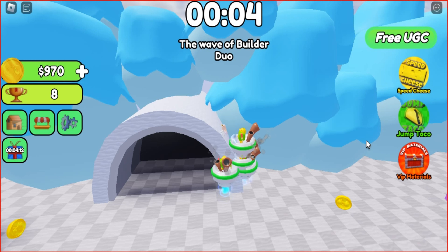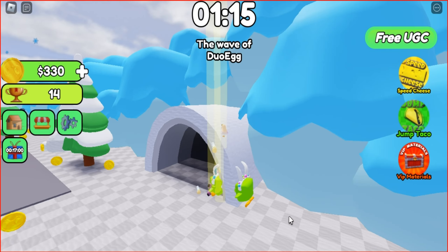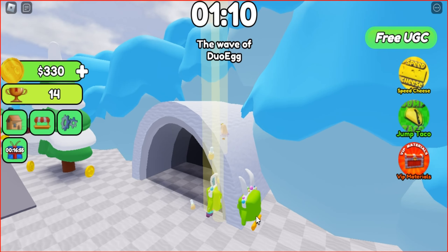To complete the task, you need to win 20 rounds. The next task is to collect 50 eggs, which are only available from the egg DUO. You can recognize their location by the rays. Wait for the end of the round and collect the eggs on the map.